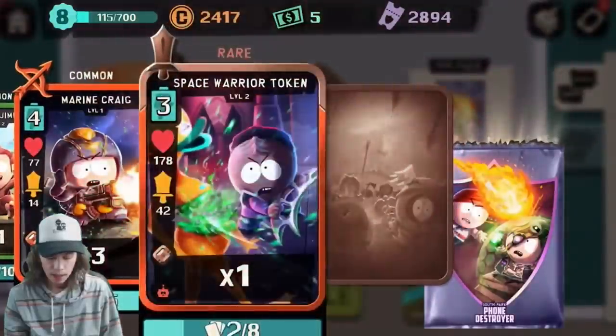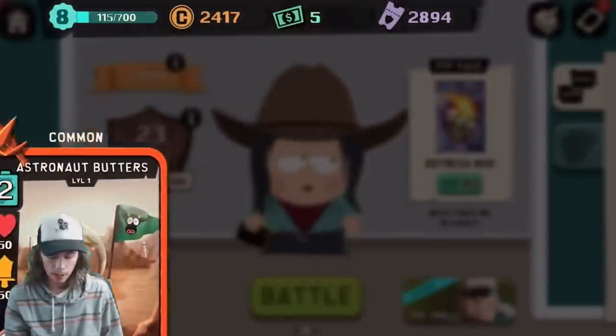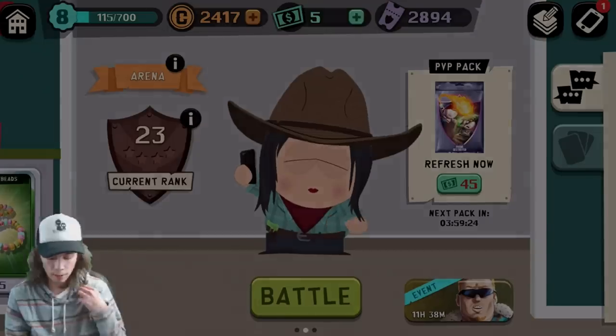Marine Craig, Jimmy, space warrior token — that's good. And then we got an astronaut Butters, which I don't really use, but we can always donate those cards. So let me see how far away we are right now.